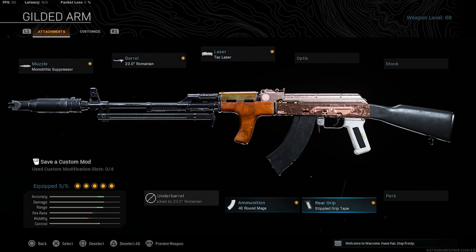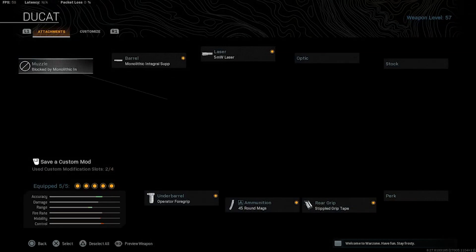Go ahead and give this class setup a try. It has good ADS speed — not the fastest mobility, but good damage, good range. On the MP5, it's my normal go-to. I have Integral suppressor, 5MW laser, 45 Operator mag, and Stippled grip tape.